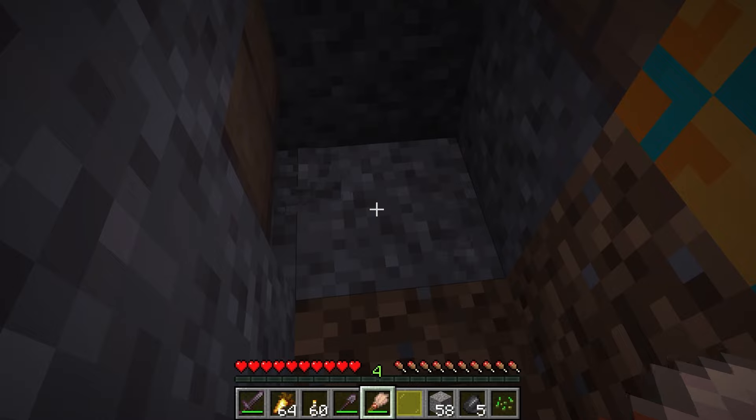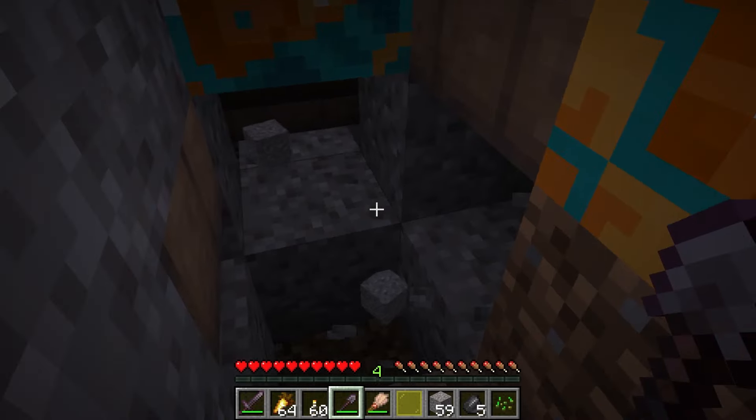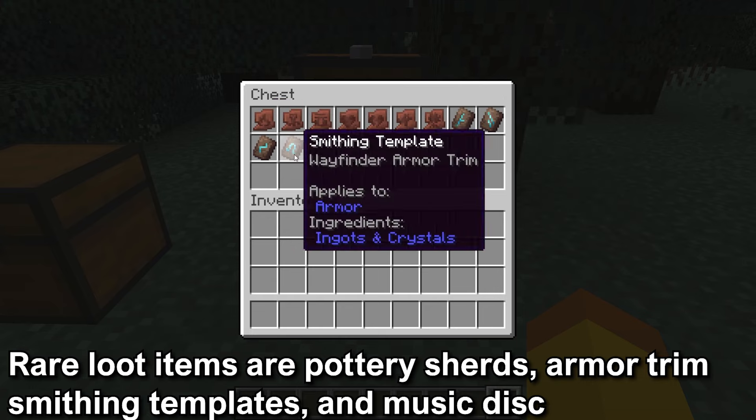These items aren't particularly special items — they can be found easily and are more to fill out the loot table. The rare loot items include pottery sherds, armor trim smithing templates, and a music disc.